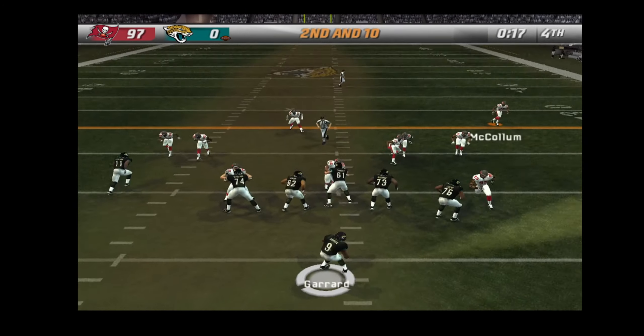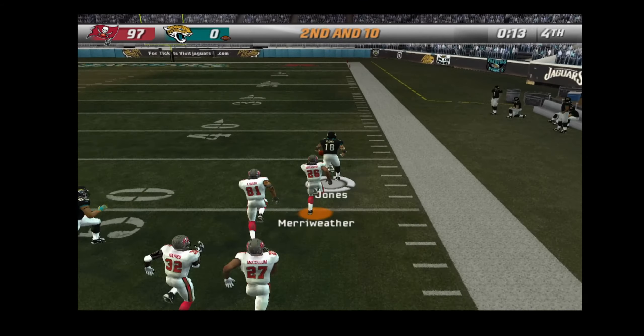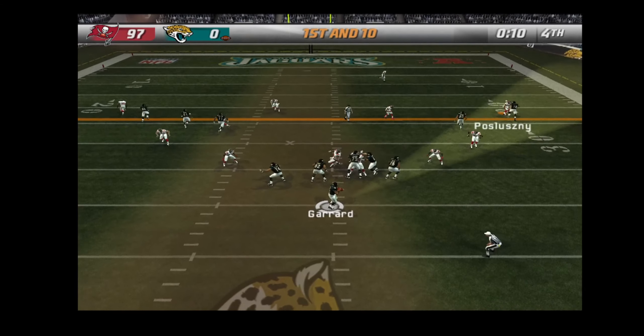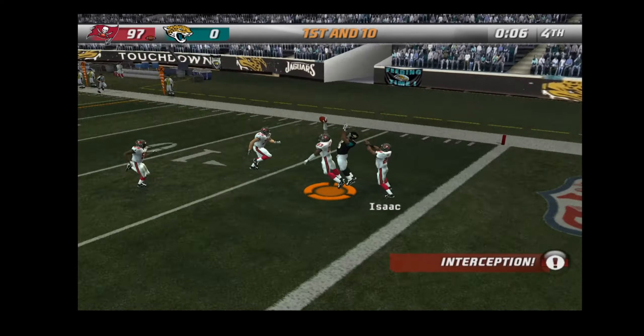Rosen just couldn't get it — Jaguars line up in a five-receiver set this time. Complete for the wide receiver at the 40, number 27, going to the air on first down, launches it deep to the left — the pass is picked off!